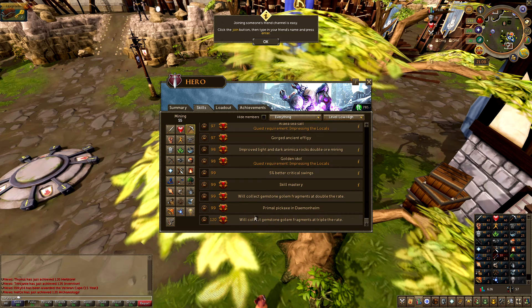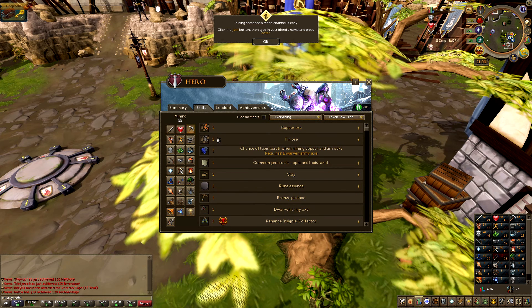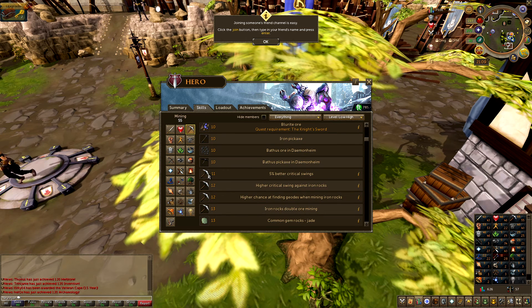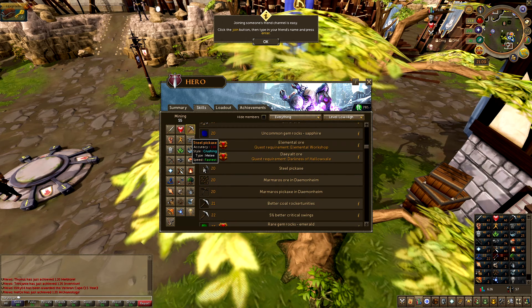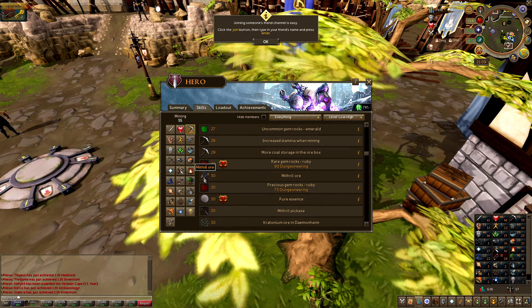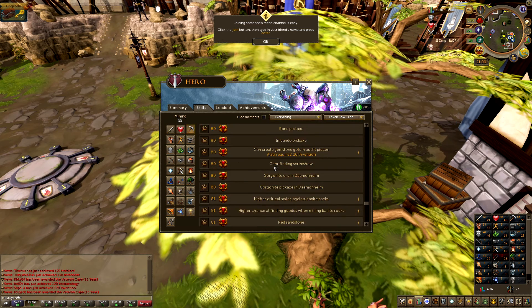The more you go into the skill tree, the harder it will be for you to progress. In the beginning you can mine copper and tin; later on you can use a better pickaxe — like the steel one. At level 13 you can mine other types of ore, like Mithril. But it's all based on how much you play and whether you have the membership. A lot of great stuff is mostly locked behind the membership.